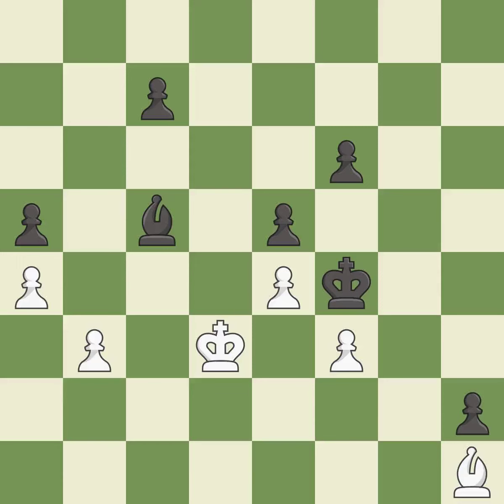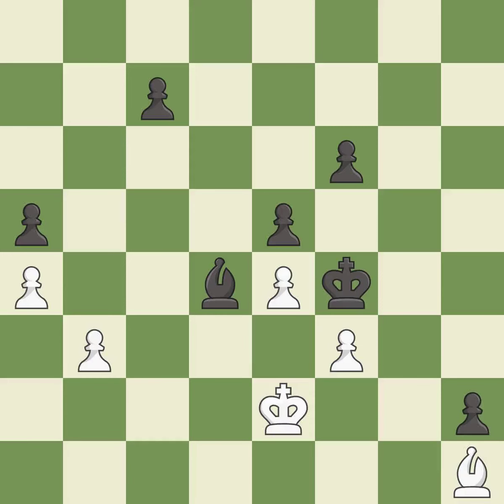Very precise — it is best. This takes an outpost, an active square where the bishop cannot be kicked out by a pawn — it is best. Right on target — it is best. Black had an advantage, but now the game is close to equal — it is a mistake.